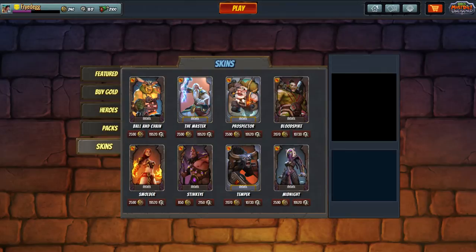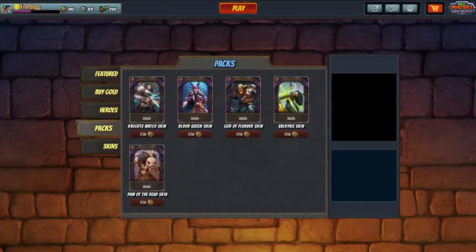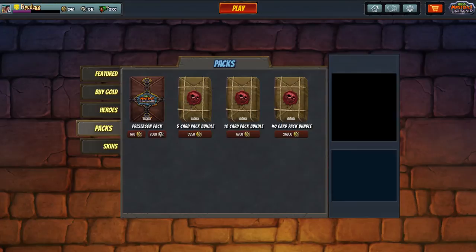Skins are gold only — you can't use skulls for them. But you can use skulls and gold for card packs and booster packs. There are no savings for buying more card packs, but you do get bonus jibs for buying the larger packs instead of smaller or individual card packs.